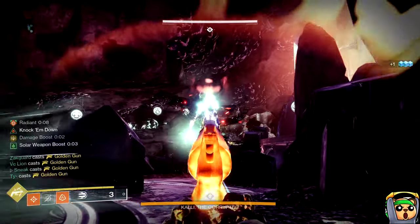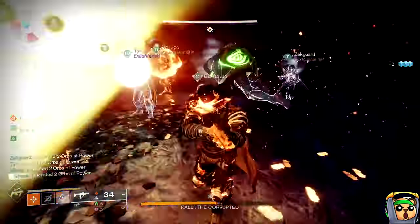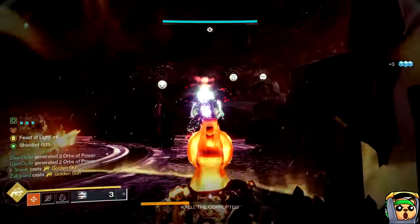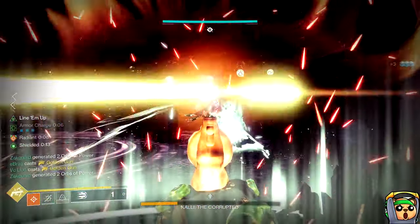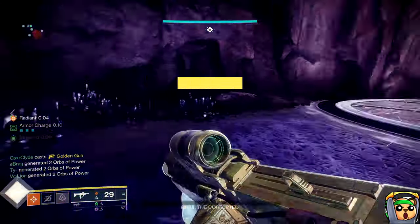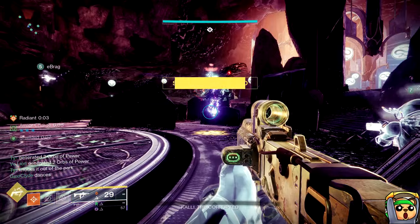Also, quick thing to note: after the encounter ends and you get your drop, you can actually immediately reload Last Wish after you get your reward, and it will send you right back to the Kali encounter. No need to reset your checkpoint and go through the beginning with Riven talking. Just simply reload it and you'll be back to the rally flag, and then you can do the encounter all over again.